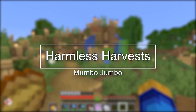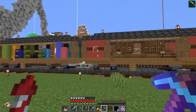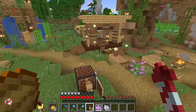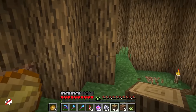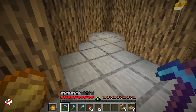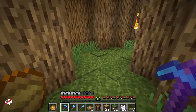Mumbo Jumbo's Harmless Harvest. The ideas and concepts this season are wonderful, from Grian's shop on wheels — or tracks I guess — to Impulse's puns. Mumbo has the concept game on point here at Harmless Harvest. It's a very fun and unique concept, selling items that he obtained without killing anything. However, the aesthetic doesn't do it for me. The overuse of lanterns and the overall color palette and block choice is just not quite right. Mumbo may be a redstoner, but he still has built wonderful things before. This is simply not one of those things.